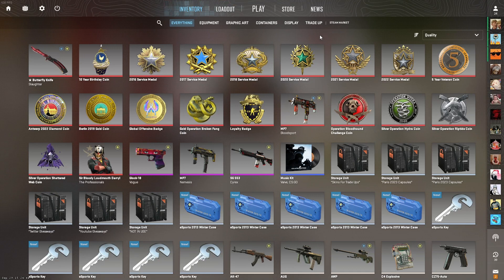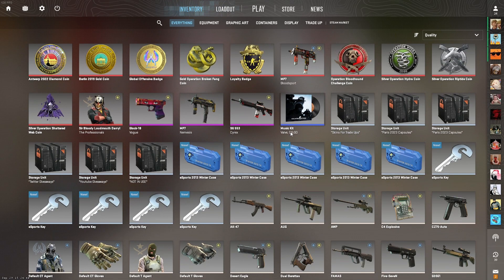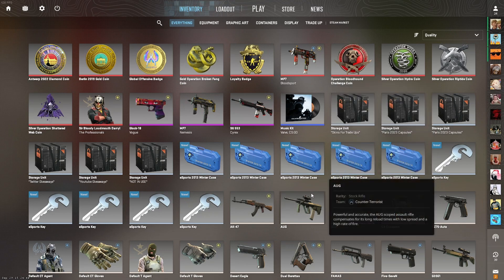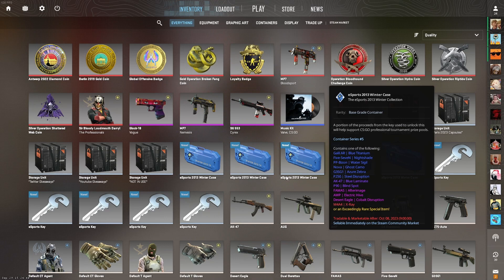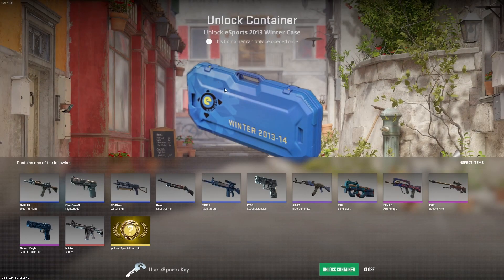Alright, in this video we're going to open up a few Esports 2013 Winter cases. As you can tell by the name, these are pretty old cases — released in 2013, very old school. That also means they're quite expensive, going for around nine euros plus the key, so basically 11-12 euros per case. I spent about 60 euros on these five cases.